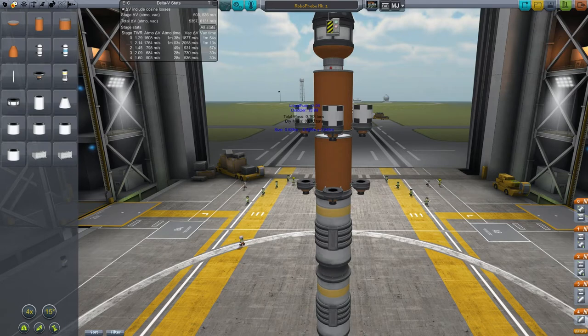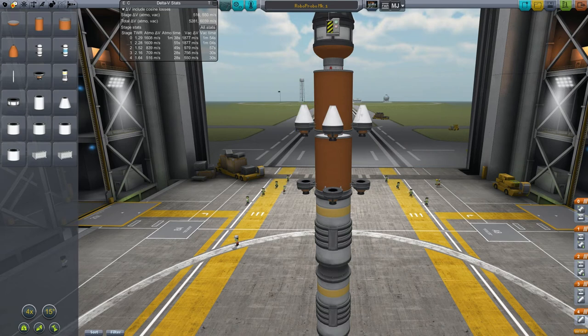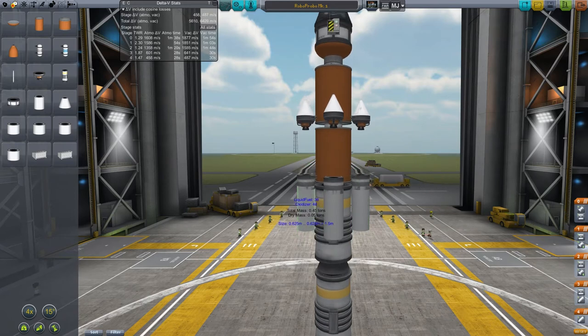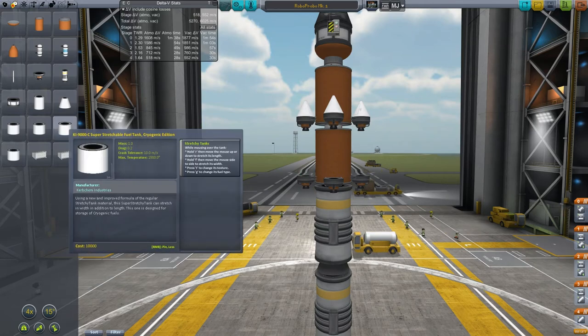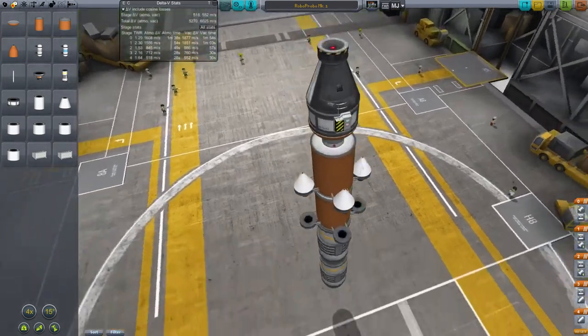We can change the top width on these conic fuel tanks. Since Ferram Aerospace actually does model drag based on the shape of the object, this should actually help — though there's a weird bug right there. Anyway, that should at least cut down on some of the drag for us.